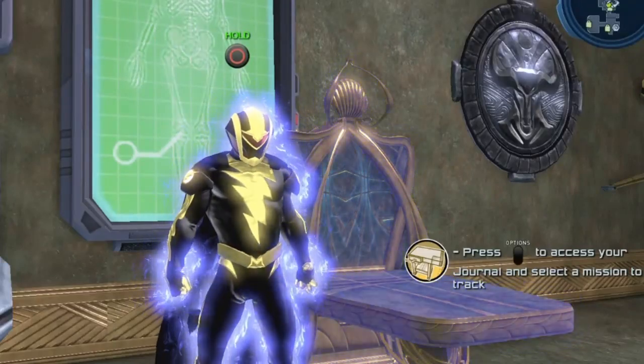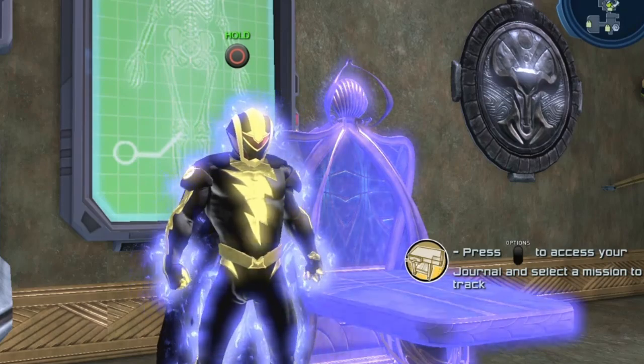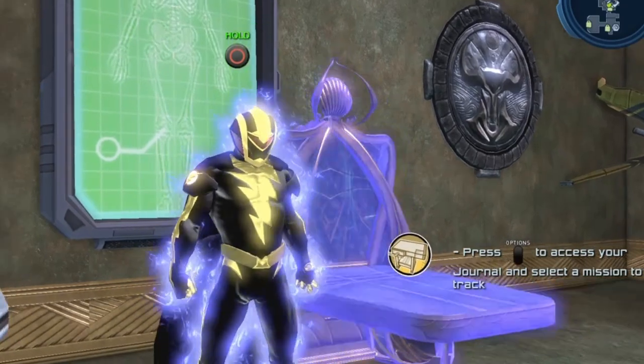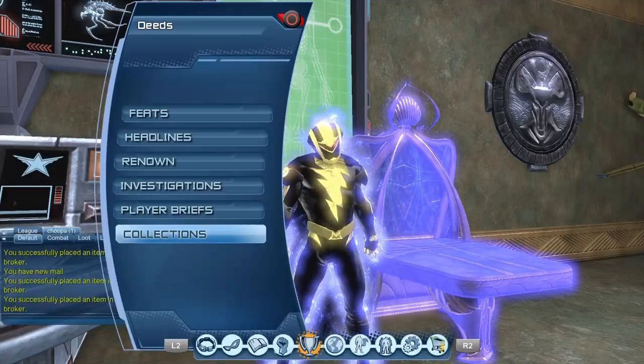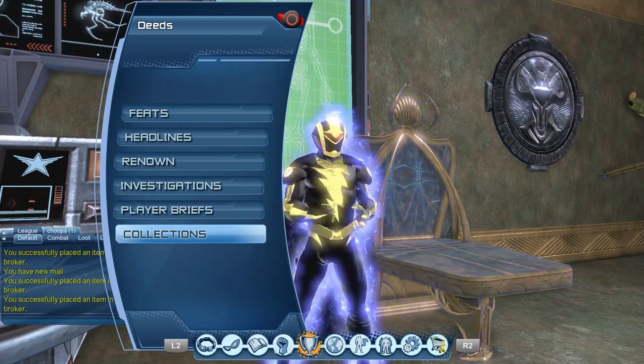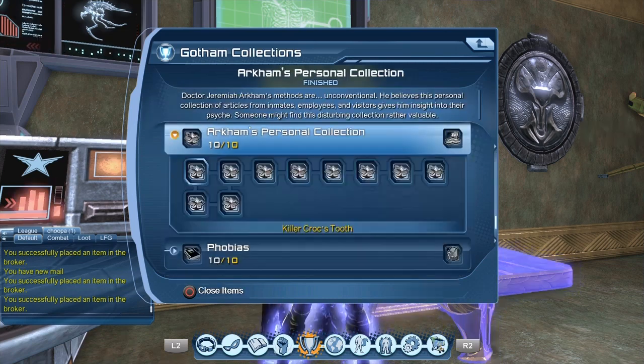Hi guys, welcome to Multiverse. Today I will show you how to get a free crafting station or a free RnD station for your base. So as with all the amenities in your base, you have to gather collections — in this case, collections from Gotham. It is Arkham's Personal Collection, and you can even see the little crafting station to the right of the screen.